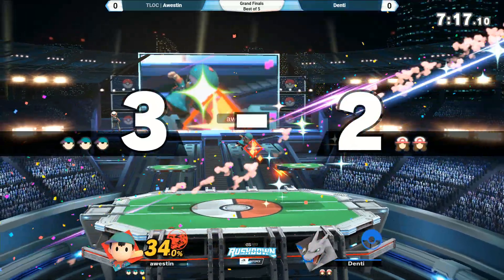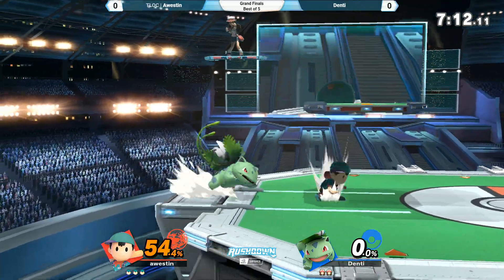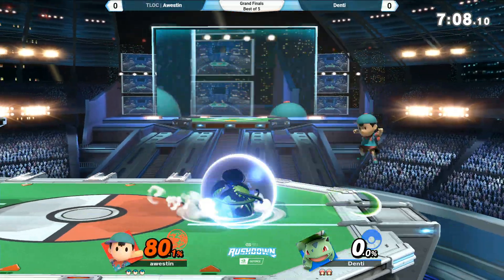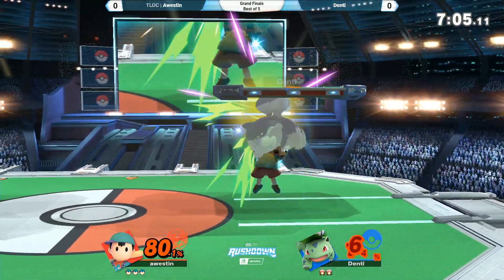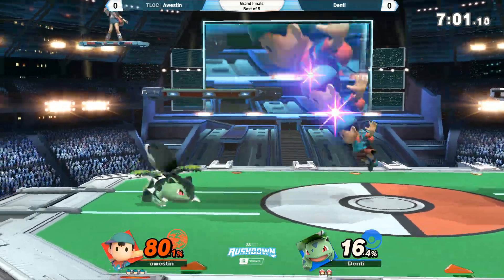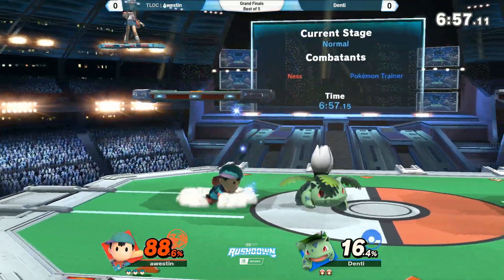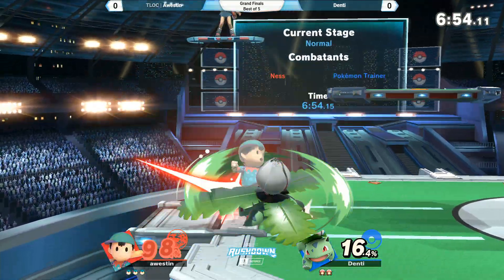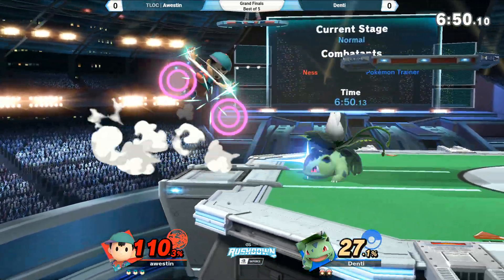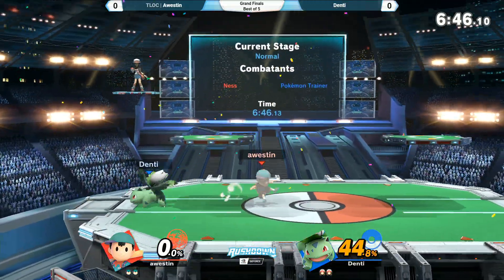Nice back air. Great weave by Austin, using the magnet to drift just slightly above Charizard's flint thrower. Denty trying to retaliate back, trying to get momentum on his side. Up tilt, double up tilt — raise the roof. Denty being very patient, forward tilt from Denty. And that was a good trade on Denty's part. Very worth the damage.